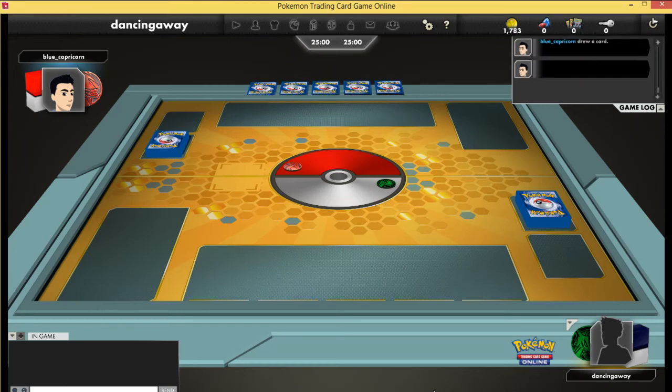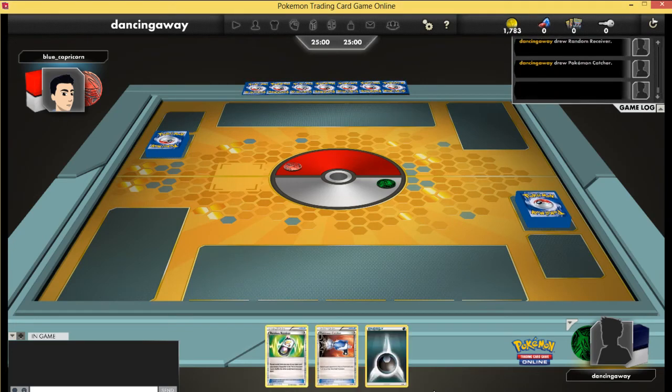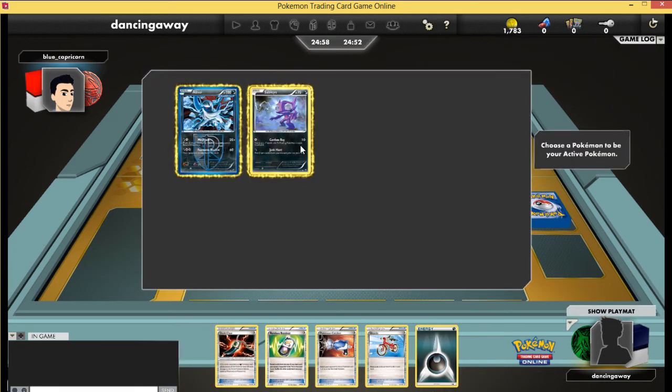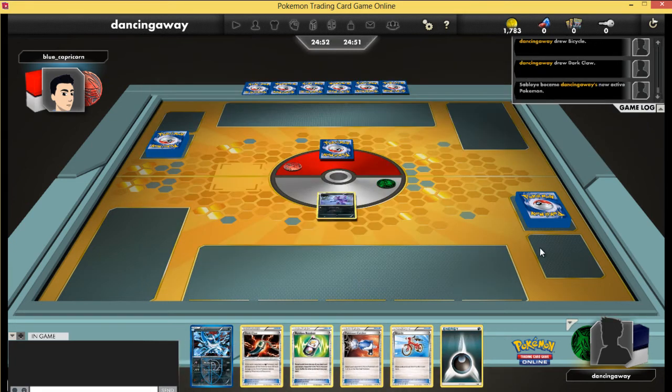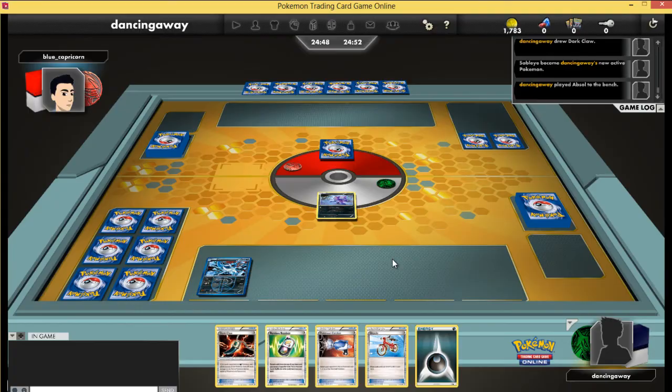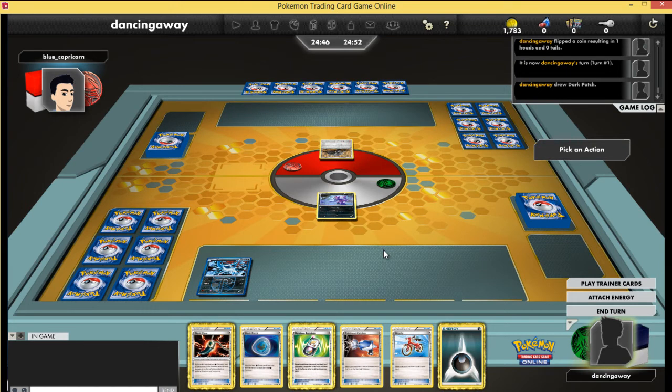We are back for another game on PTCGO, and once again I'm using my Darkrai deck — specifically my Darkrai Hammers deck. I quite like Darkrai Hammers over Darkrai Lasers. I start off with a Sableye and an Absol, which is a pretty good start, and I get to go first as well.